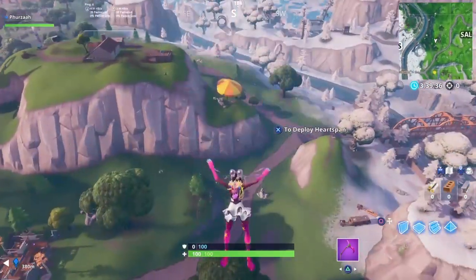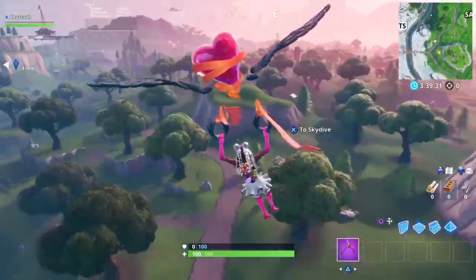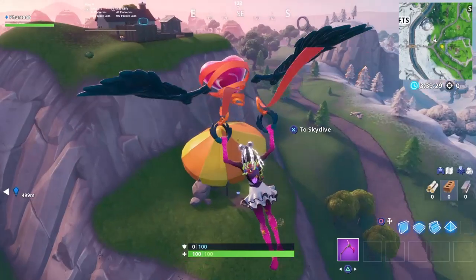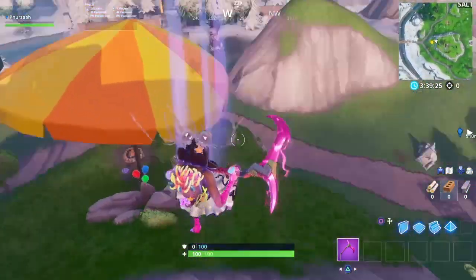The sixth and final location is just outside Salty Springs, near the big mountain where the pirate camp used to be, right next to that big bridge. As you can see from the map, all you need to do is bounce and that'll be your challenge completed.